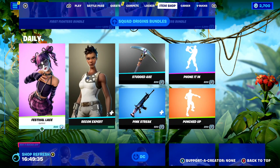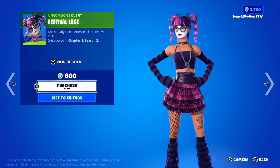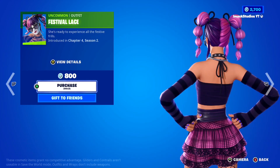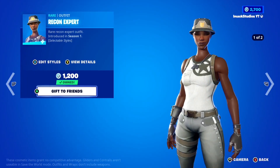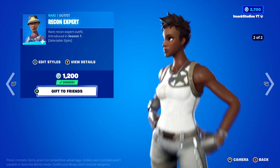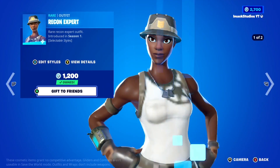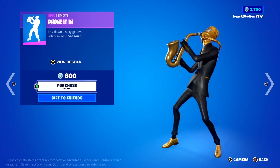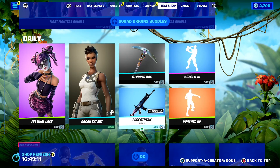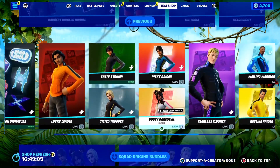Coming to the daily section, we've got the Festival Lace skin back today — a pretty cool skin that definitely looks like someone attending a music festival. And everyone's favorite, the OG Recon Expert is back today with the no-hat style, as well as the Studded Axe Pickaxe, the Phone It In Emote, the Punch Stump Emote, and the Pink Streak Animated Wrap. If you guys want anything gifted from today's shop, let me know down below.